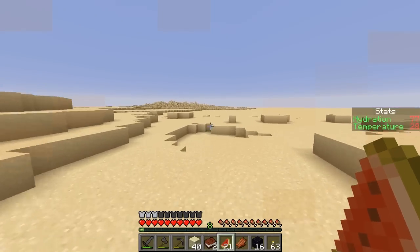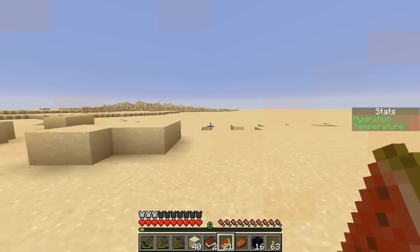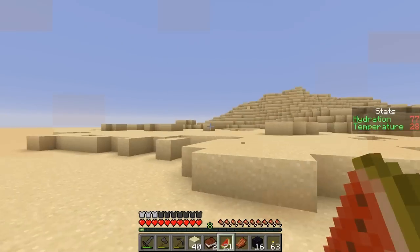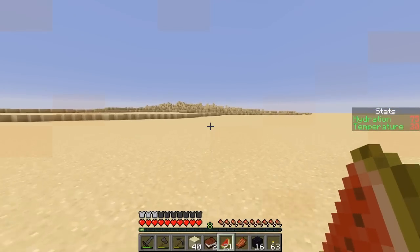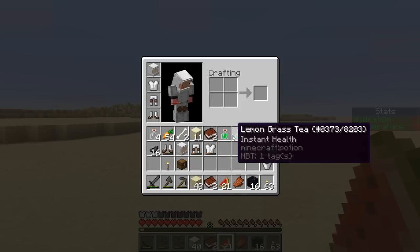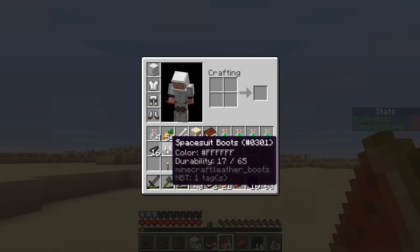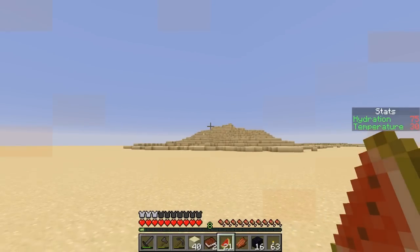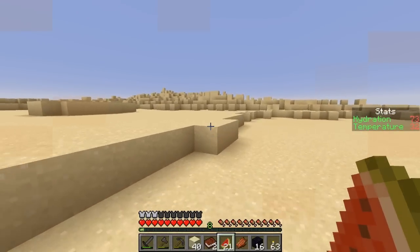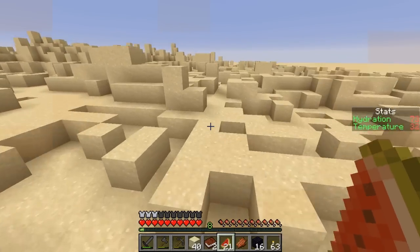Alright, I managed to get 16 obsidian, which if my count is correct is going to give me two turrets. I figured I'd go ahead and get some extra obsidian, just in case — might as well, I'm all the way out here with all these supplies. And look at this — I found all this armor and some XP laying on the ground on that hill. So apparently I died over here and forgot about it. But I came back over this way and I saw this mess over here.